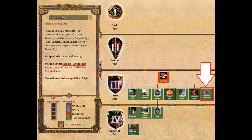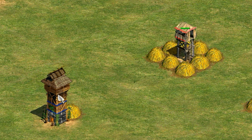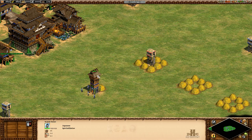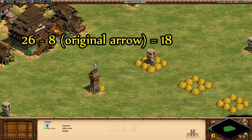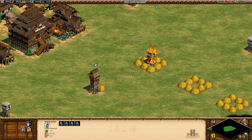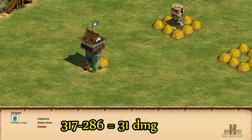Moving on, let's take a look at the arrow slits tech. It increases the attack of towers — a quick test shows it increases the watchtower attack by 2, the guard tower by 4, and the keep by 6. Interestingly, if we garrison enough villagers for three extra arrows the attack in a watchtower goes from 8 to 26, meaning those three extra arrows are only doing 6 damage. Arrow slits doesn't affect your extra arrows — only the main one, which I suspect has 100% accuracy against non-moving targets.